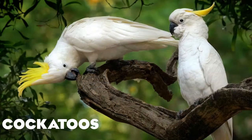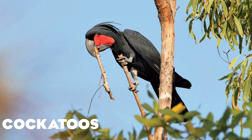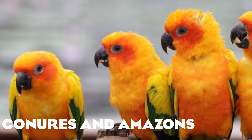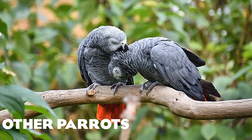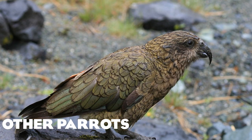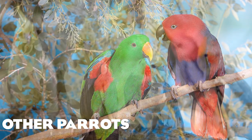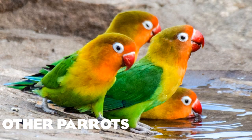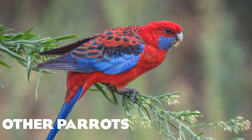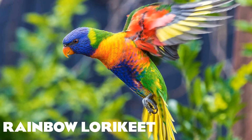Onto the cockatoos: the sulphur-crested cockatoo, Major Mitchell's cockatoo, the red-tailed black cockatoo, the galah, and the palm cockatoo. For conures and Amazons, we have the sun conure — an endangered species of Bolivia — and the yellow-naped Amazon and yellow-headed Amazon parrots. Some other parrots include the African grey parrot, the New Zealand kea, the Alexandrine parakeet, the hawk-headed parrot, the Australian king parrot, the Eclectus parrot, the cockatiel, the North Island kākā, the red lory, the black-capped lory, Fischer's lovebird, the crimson rosella, the budgerigar — the hardy survivor of Australia's deserts — and lastly the rainbow lorikeet.